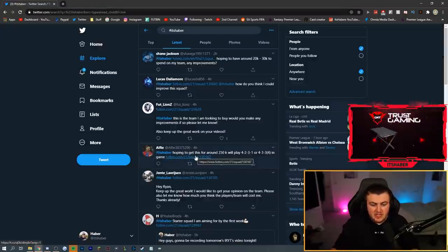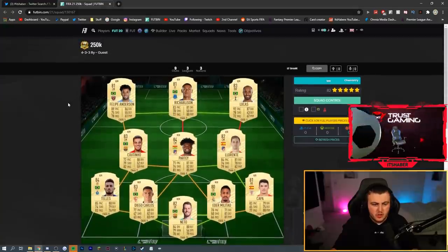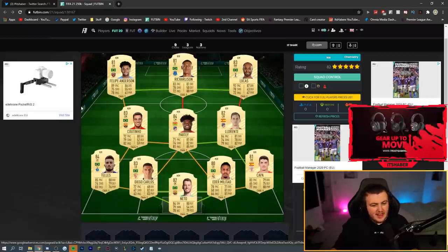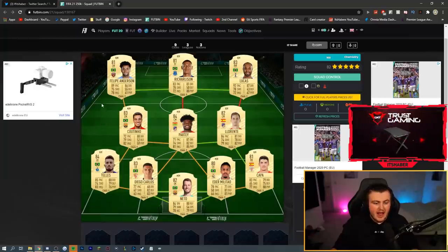Alfie's team next — he's hoping to get this for around 250,000 coins and will play a 4-2-3-1 or 4-3-3 in-game. I think he'll be able to afford it for 250k, but Tellez's price will possibly double if he goes to Man United — maybe even triple. As a Porto player he might be 15–20k, but as a Man United player that card could be 40, 50, maybe 60k or even more. Coutinho I think won't be that expensive due to the big pace downgrade.